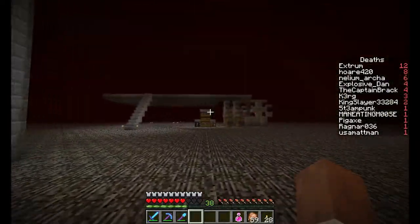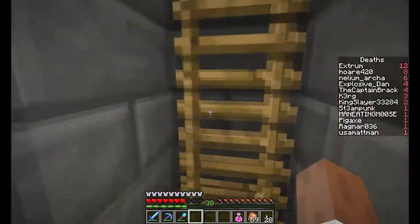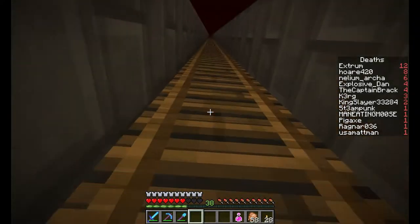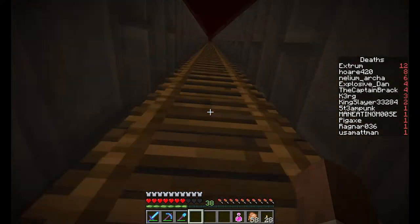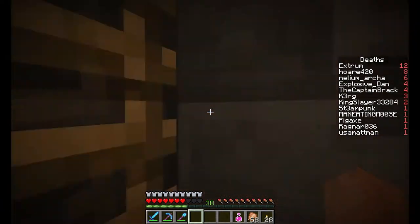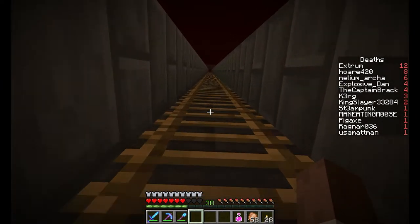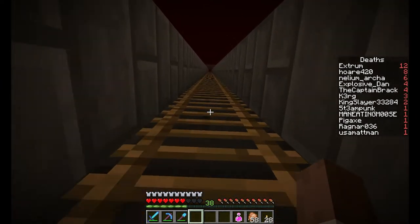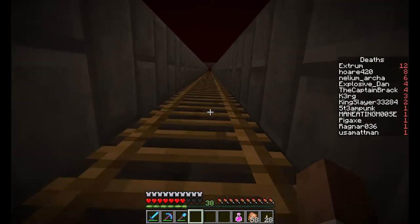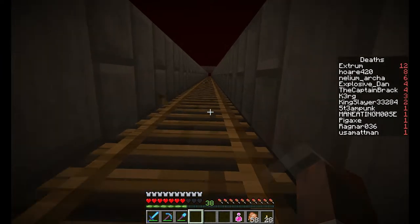I was messing around in creative on a creative world and came up with a gold farm design. I'll show you those in a minute and set up a little sorting system for it. Normally a gold farm would be a piston pusher or a shifting floor design. We use the shifting floor design but it's not the King Happy version — it's my own version. It works pretty well, uses slime blocks so it's pretty cheap, and you only need one piston per layer.